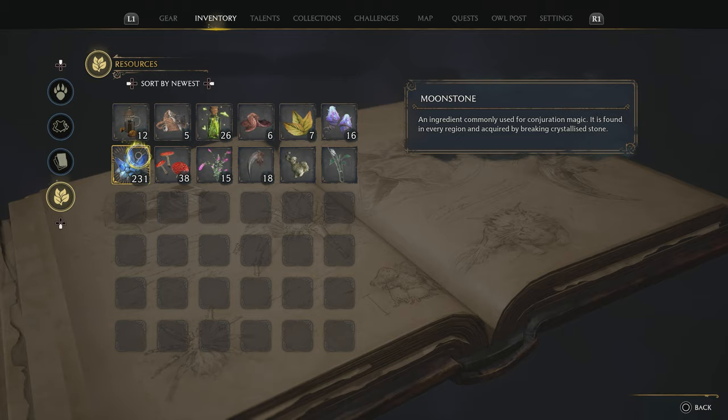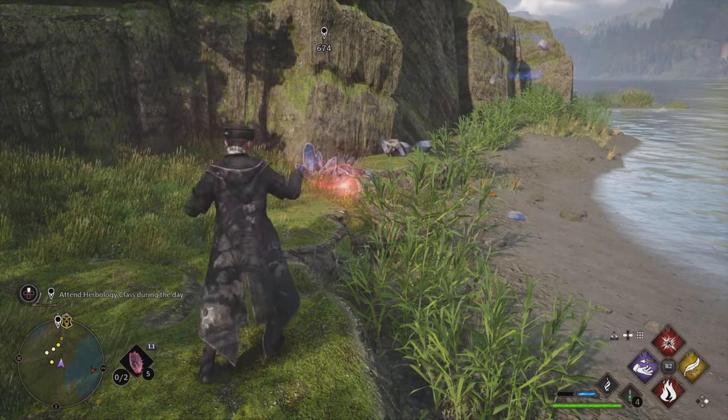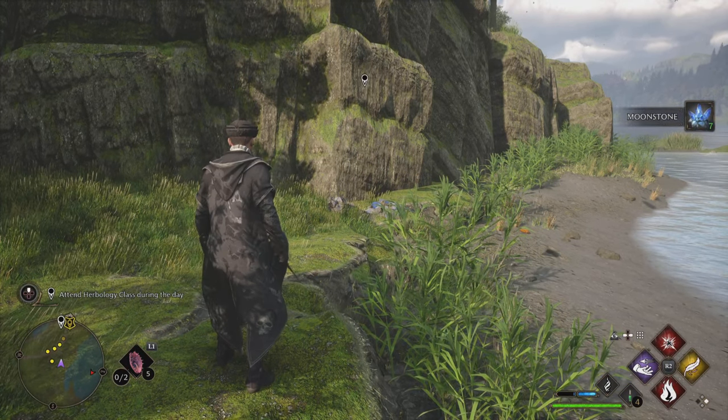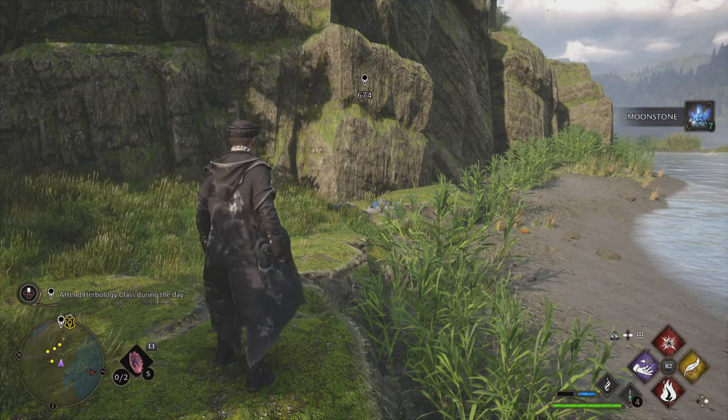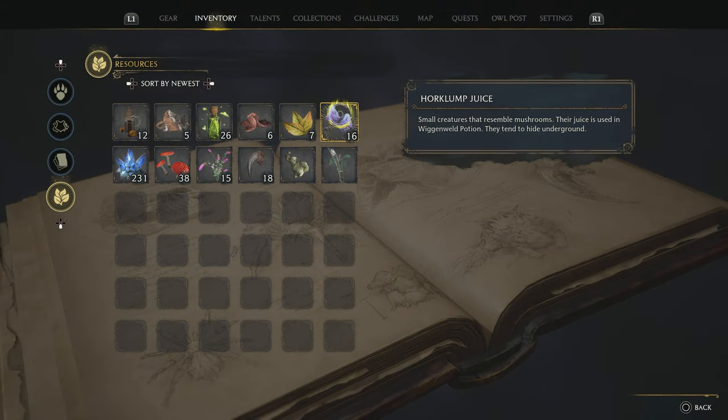Next is Moonstone, which is very useful for when you're creating your home area. These can be found all over the world — just look alongside cliff sides. Sometimes they'll be on the cliff, sometimes lower down. Use your basic attack and it will auto-collect them. I would just stack up as many as you can; you never know when you're going to need them.